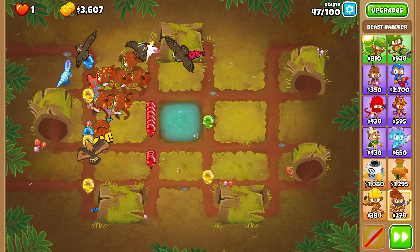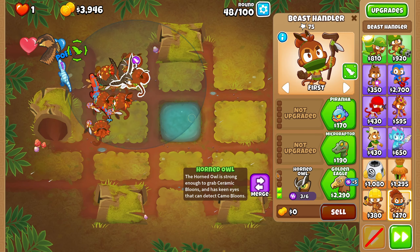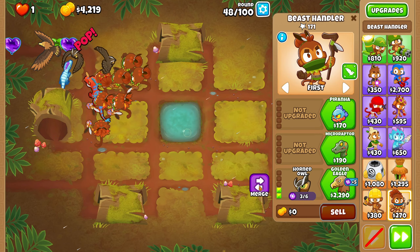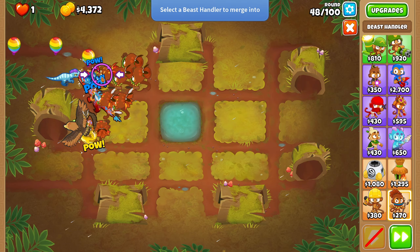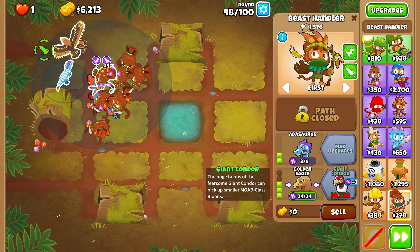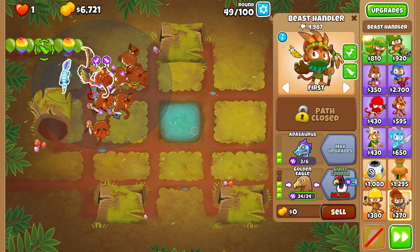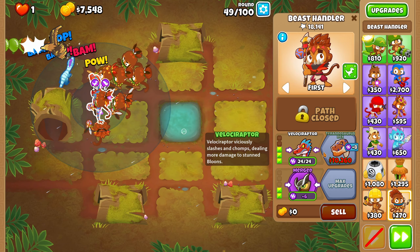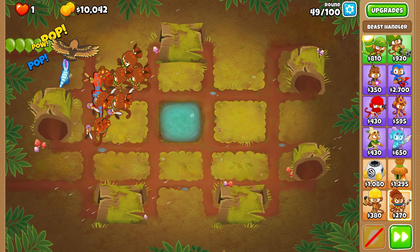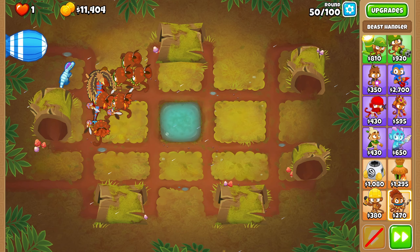Now we have four birds in total and these camos are getting pretty popped. I think this is enough birds. One more might be needed — but no, it's not. We're pretty good there. All it takes is having a bit more of those birds. Now with these, we can just merge them to this one right over here. We're going to merge this and get a 24 out of 24 bird as well. So that's pretty good. We're definitely going to get the giant condor — I do want that as early as possible. That actually really helps, especially in the 60s and the 70s.